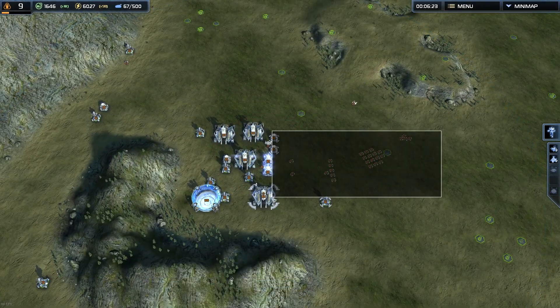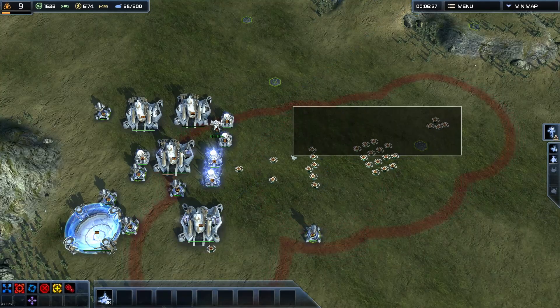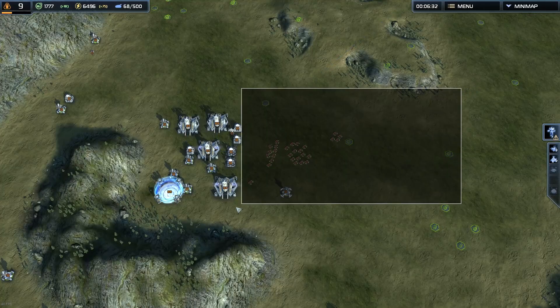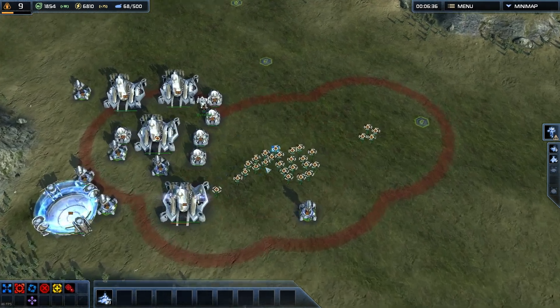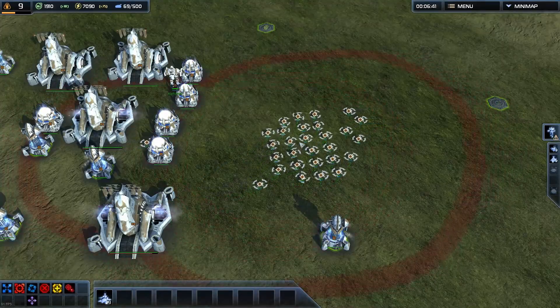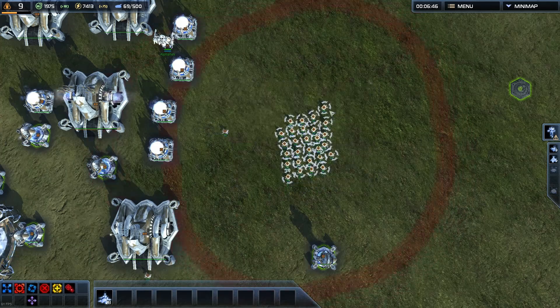As a demonstration of what hotkeys allow you to do: if you're being attacked by an experimental or some megaliths, just give a movement order so your units spread out like this instead of being bunched up — just spread out the units as the enemy army is coming.